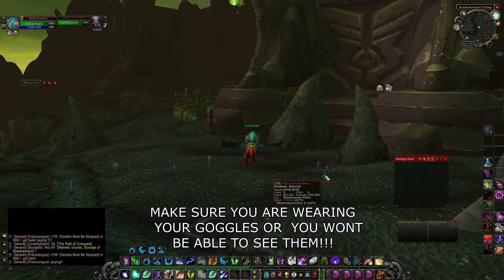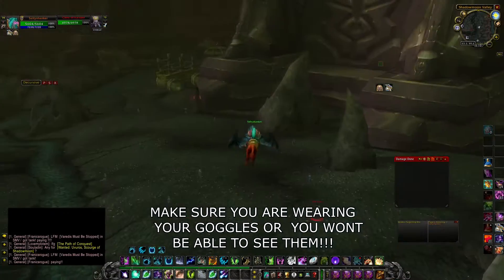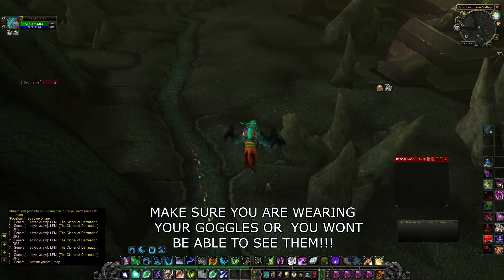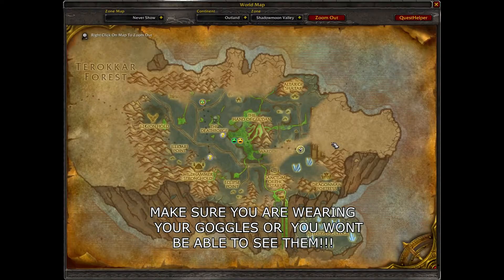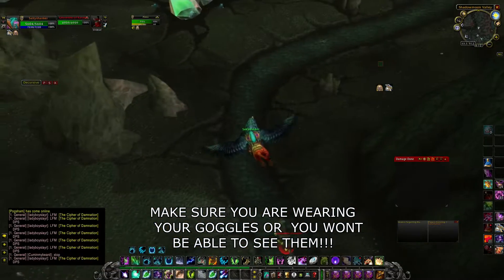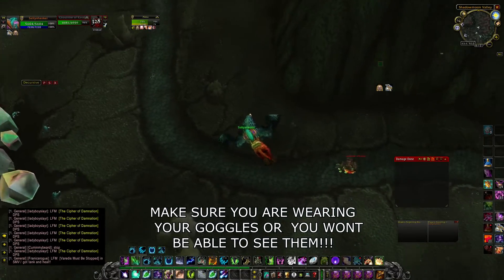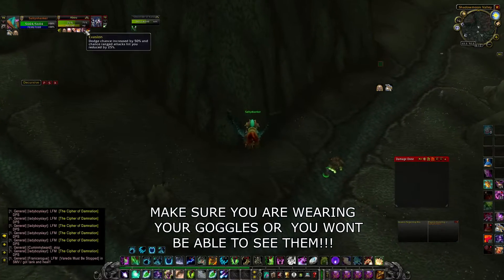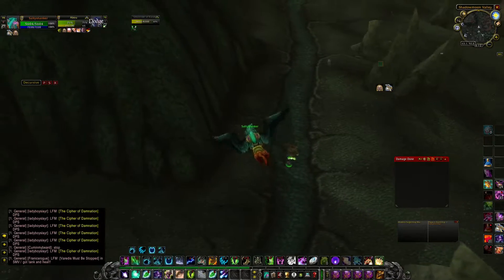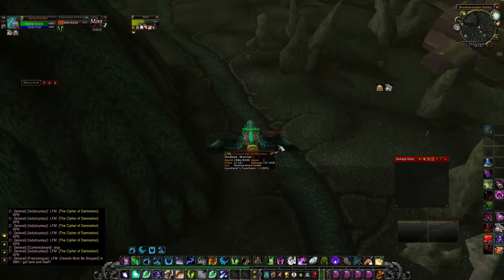The next two parts of the quest you need a couple more people. For the truncheon, you will see these ghost riders — just walk around in the same area near Black Temple. You want to kill them, but you might need a couple of people because there's a lot of them. You don't have to kill all of them; at least one drops it.